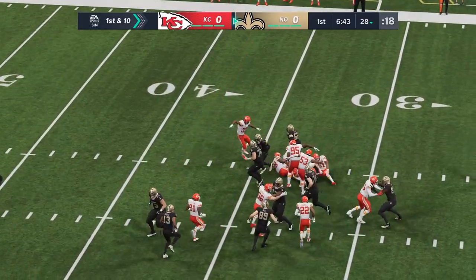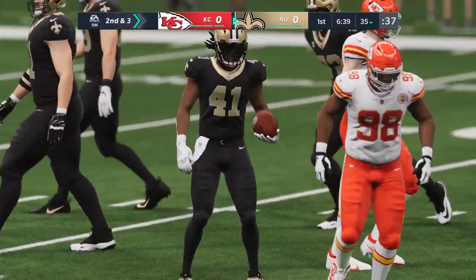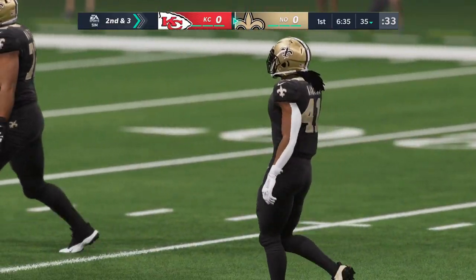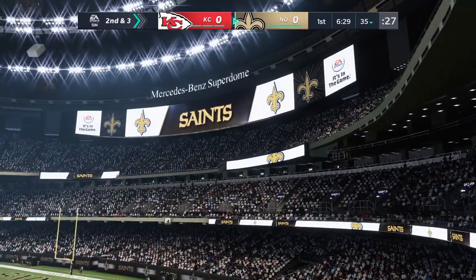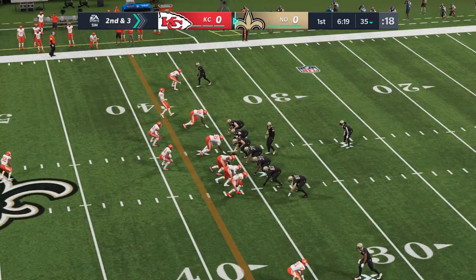They'll run it for the first time with Alvin Kamara, able to shake free for about seven up to the 35. If these kinds of lanes are available, you have to feel like he's going to have a pretty big game on the ground. You can tell early on he's got a little burst in his step — that's a big pickup right there on first down. A good run, got seven on first. Here's second and three.